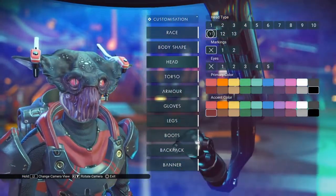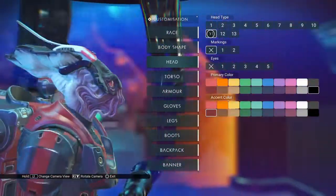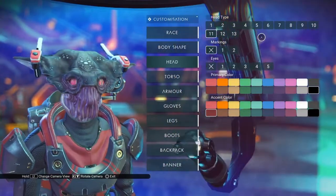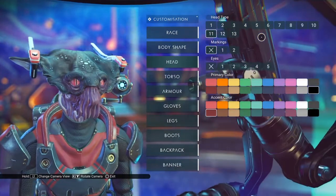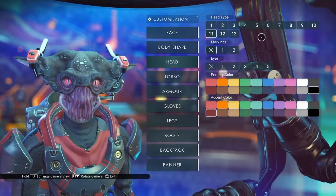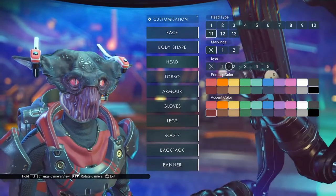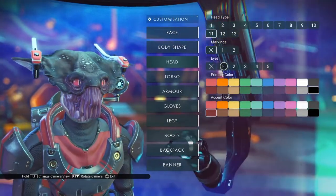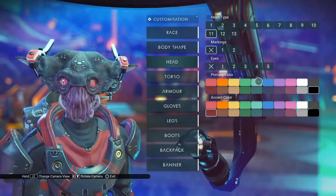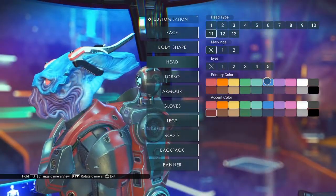There we go. This is sort of a mixture of Cthulhu and something from Star Wars, maybe. We don't have a way to change the head shape like we do on some of the other visages. But we do have some markings this time, and we have the eye option again, which we didn't have on Helios, or Groot, or whatever his name is. The primary color is going to be the majority of the head — that's not too surprising.